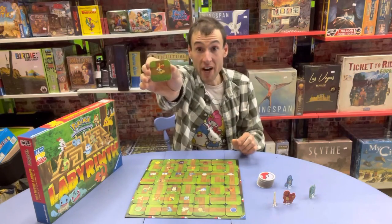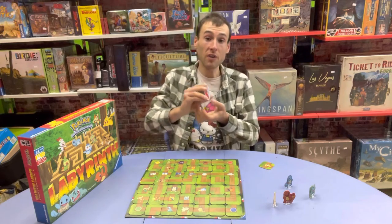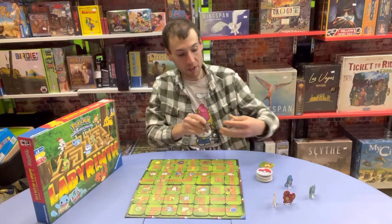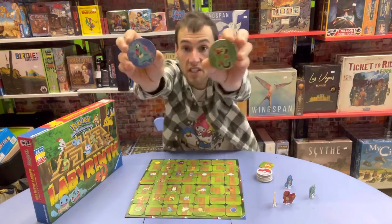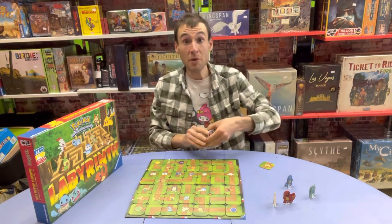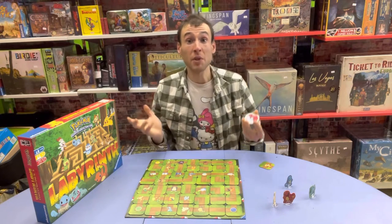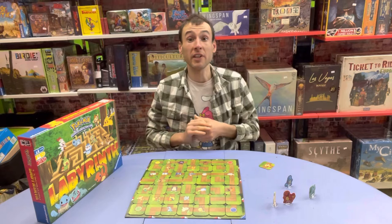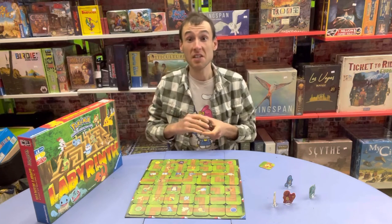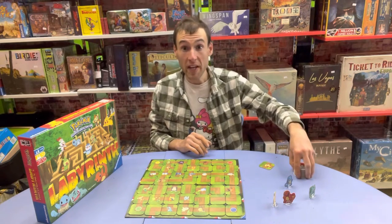You will have one leftover tile when all is said and done, when the board is all set up. You also get 24 of these circular Pokeball tiles. On the other side of each of these Pokeball tiles, you will see a Pokemon, and these are the Pokemon that you are trying to catch in the game. At the start of the game, you will divide these 24 tiles up between all the players. In a two-player game, each player will get 12 tiles. In a three-player game, each player will get eight tiles. And in a four-player game, each player will get six tiles. The first player to catch all of their Pokemon wins the game.